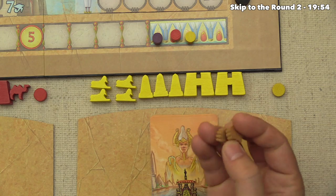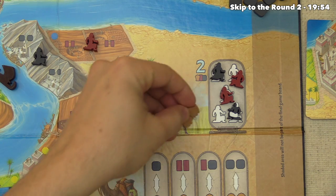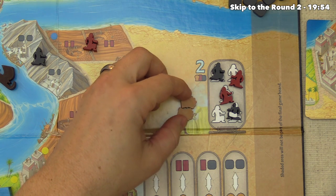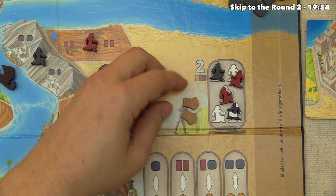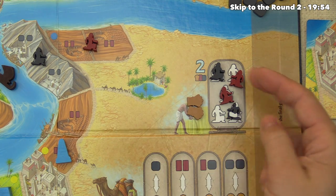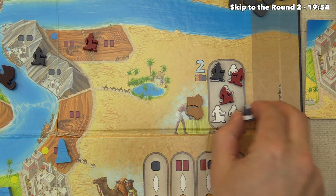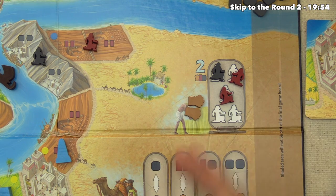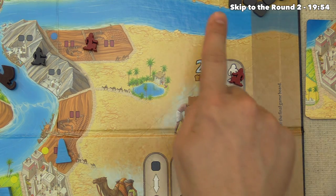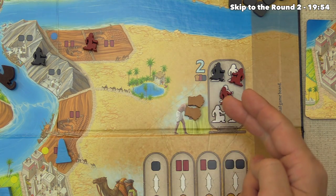The yellow player has decided to spend two grain to hire another laborer. You can spend two of any resource — you can mix and match — while grain is slightly more abundant. They spend two grain and hire a master stonecutter from the labor market. Worth noting that resources spent to hire laborers stay in this area and don't go back to the main supply until the end of the round.